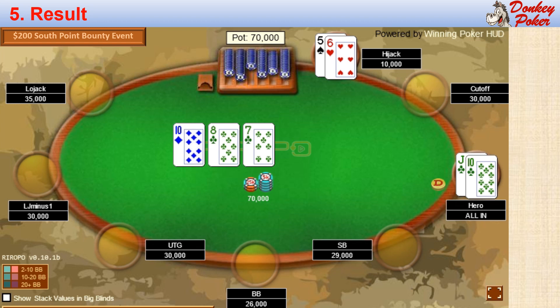But he didn't actually have 8 outs, since his club outs would give me a flush, and his 9 outs would give me a better straight. The turn is a blank, the river is a 4, giving him the straight and sending me to the rail. It's broken and lonely for me.